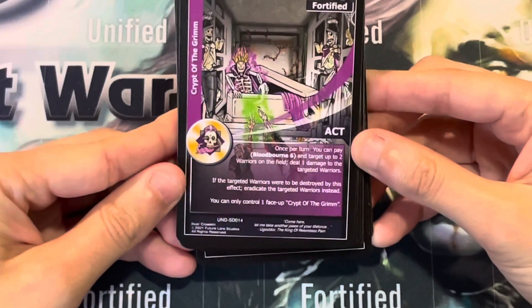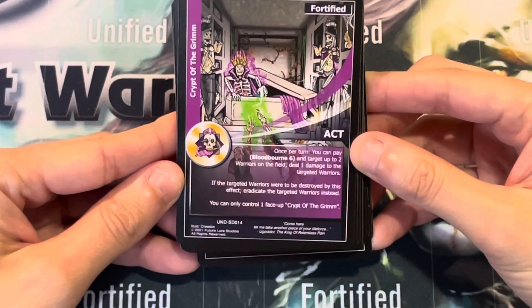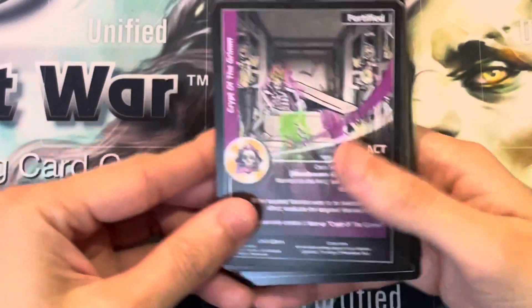Crypt of the Grimm. Once per turn, you can pay Bloodborne 6 and target up to 2 warriors on the field. Deal 1 damage to the targeted warriors. If the targeted warriors were to be destroyed by this effect, eradicate the targeted warriors instead. You can only control one face-up Crypt of the Grimm.